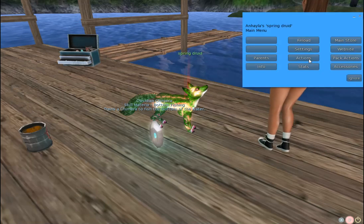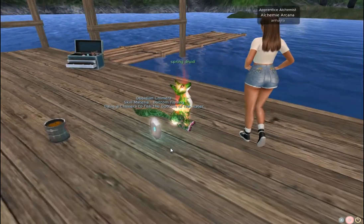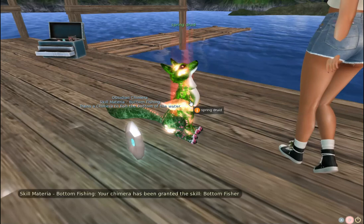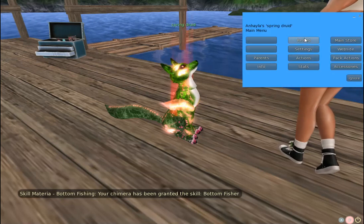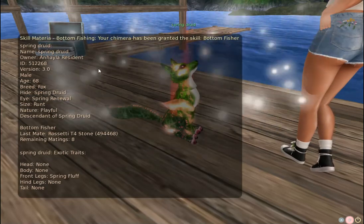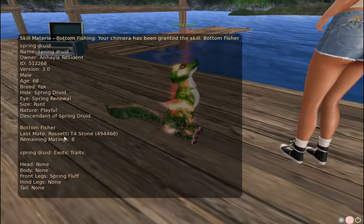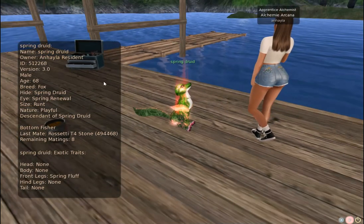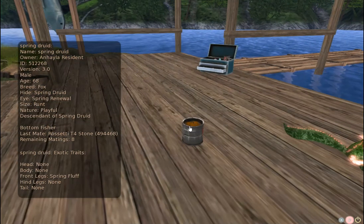My chimera has been granted the skill: bottom fisher. I'm going to look at his info and you'll see that it says he is a bottom fisher. You can always tell whether or not you have a fisher set — you can also check the website under fishers. I also want to click on my bait to make sure I have something to fish with.